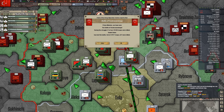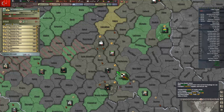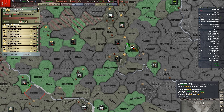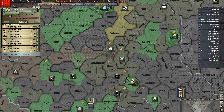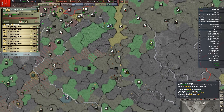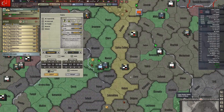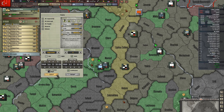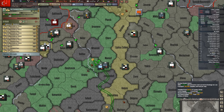It looks like these guys need some supplies. Transport wing — they have a lot of fuel but not a lot of supply. Let's rebase them up. They're too far away now — what about here? Okay, that should work, maybe.